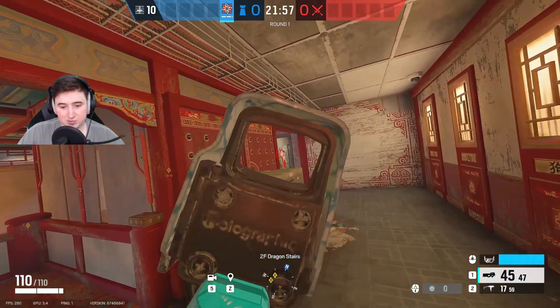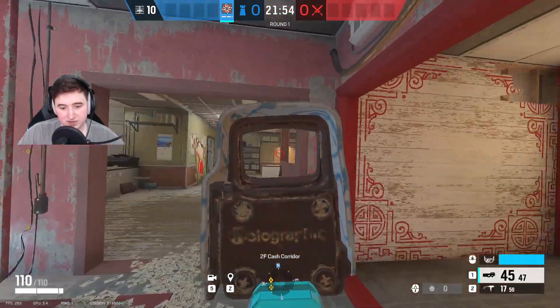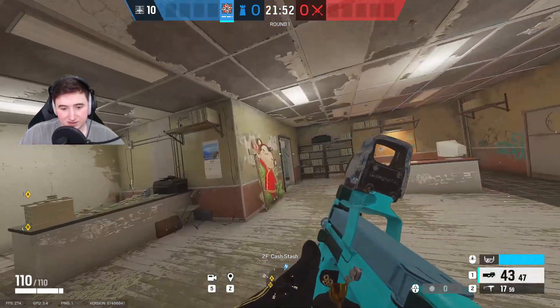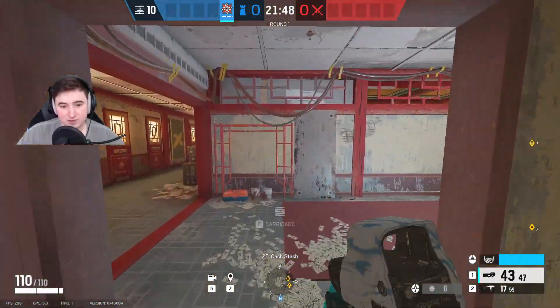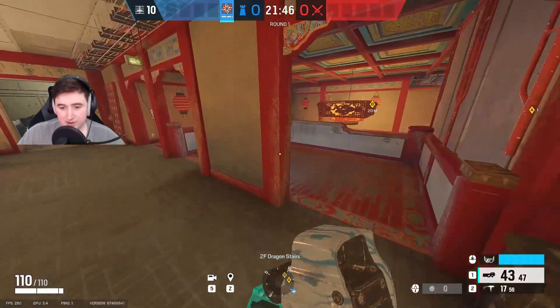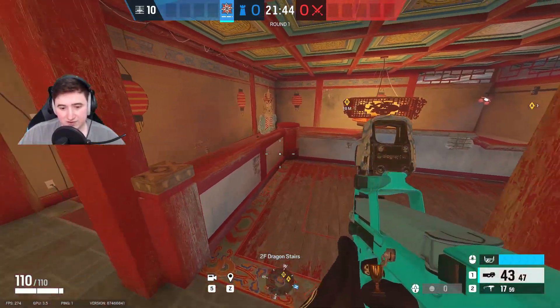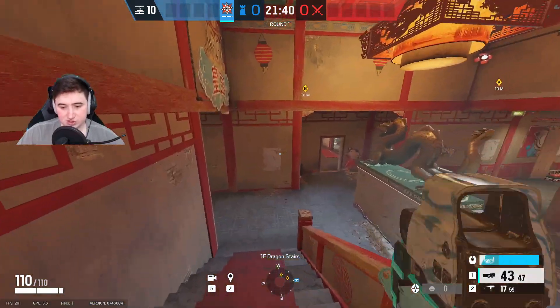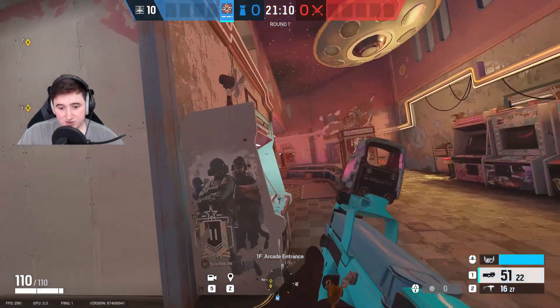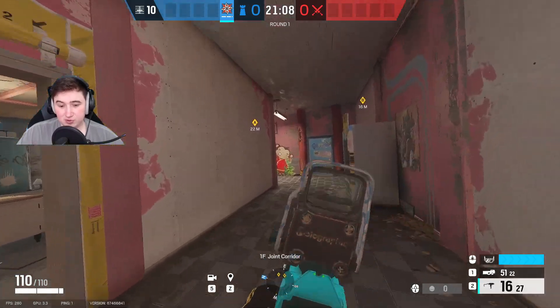Basically, just make it so the attackers don't know what's going on and have to triple-guess themselves — like, is this clear? Is there a guy flanking? And then they get killed from the flank. They can't know you're flanking because you can literally just find their flank drones and destroy them, so it's just so much easier to flank. Yeah, that's pretty much it for this video. If you enjoyed, drop a like and I'll see you in the next video.